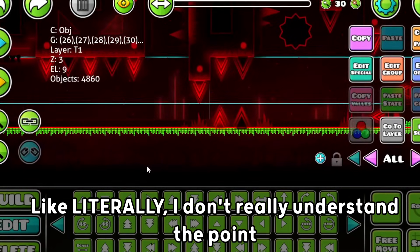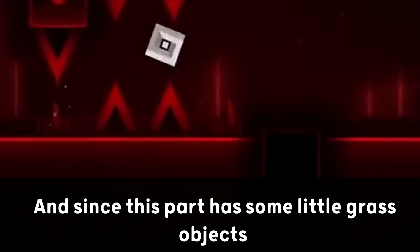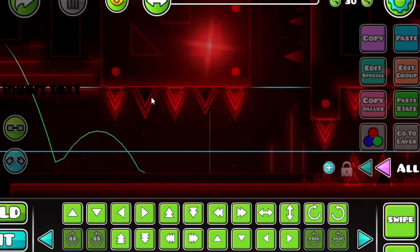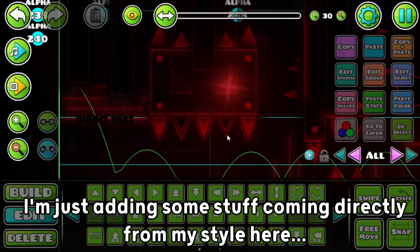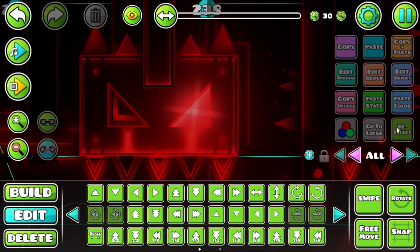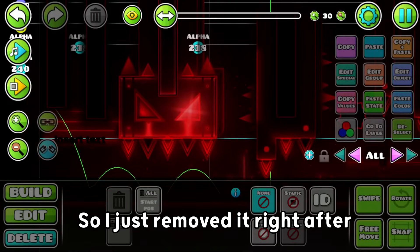Do you guys see those tiny little squares on the designs? They literally take over 4,000 objects from this part. I don't really understand the point of even making this. Anyways, let me just remove it real quick. Since this part has some little grass objects going out from the ground, I'm also adding some grass objects on top. Now let's do some improvements to this clubstep monster. I don't really wanna make it look too different from its original version — I'm just adding some stuff from my style, such as some glow and black outlines. I also tried to add some eyes on it, but it ended up looking like some sort of weird Pokémon, so I removed it right after.